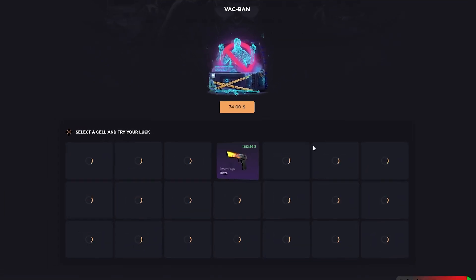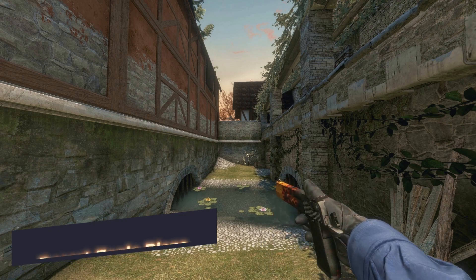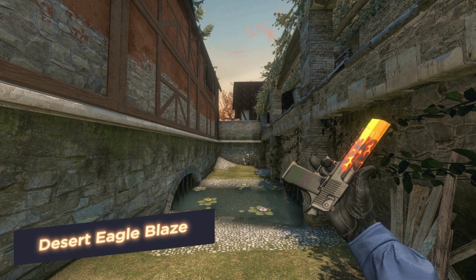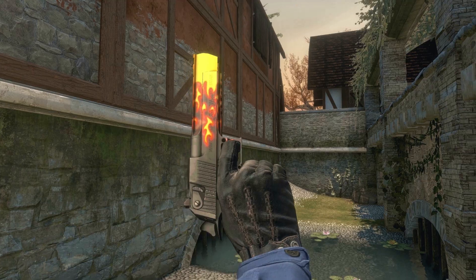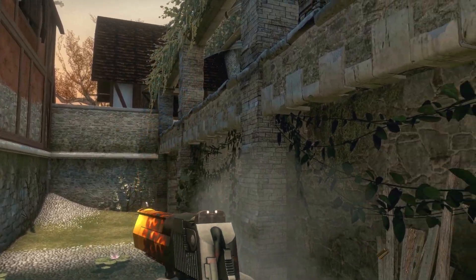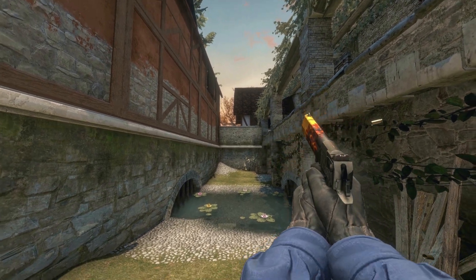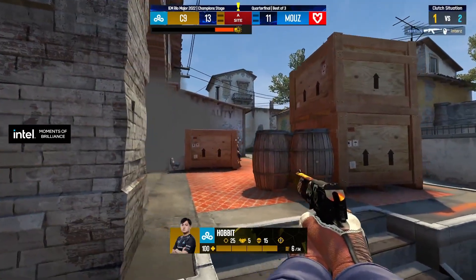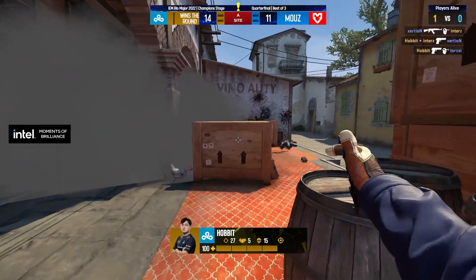There are never too many pistols, so the next is Hobbit's Desert Eagle! The Blaze skin has a bright and recognizable design with orange and yellow flames set against a black weapon. There are different variations of the Desert Eagle Blaze skin with different stickers and patterns, which can affect its value and rarity. He flies into the pistol round and puts headshots! Everyone is looking not at the frags, but at the top of this skin — $1,100 for a deagle is no joke.